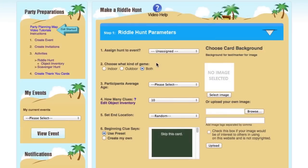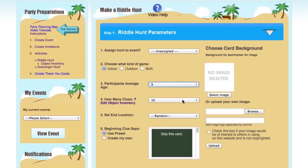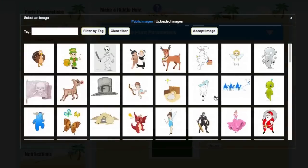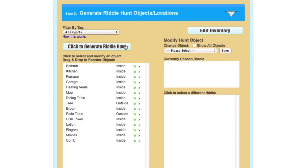To set up a riddle hunt, start by choosing whether you want the hunt to be indoors or outdoors, selecting the average age of the participants, the number of items to find, and selecting a fun background graphic for this set of clues. Then click to generate your hunt.